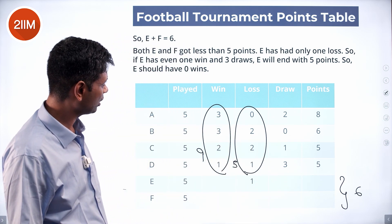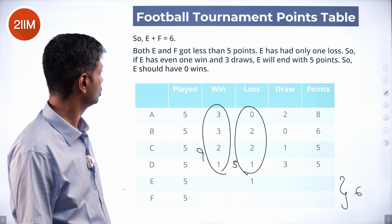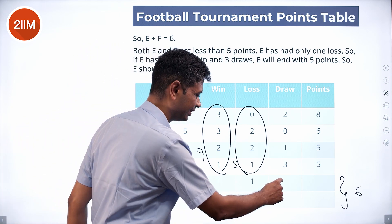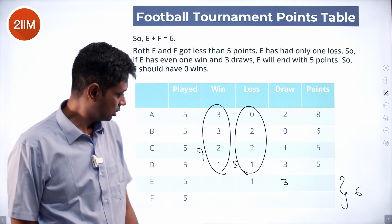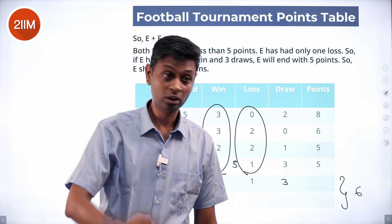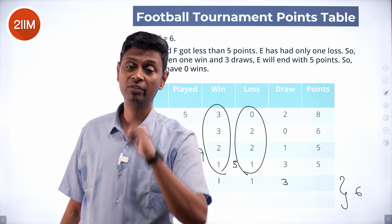E should have both less than five points. E has had only one loss. If E has one win and three draws, that's two plus three — five points. But E cannot have five points. So this is ruled out — E cannot have even one win.